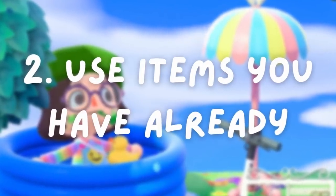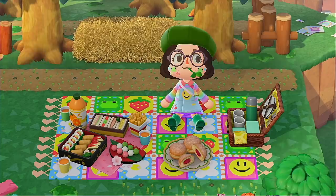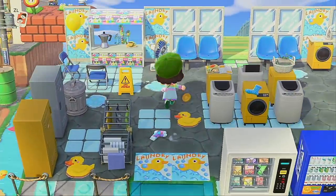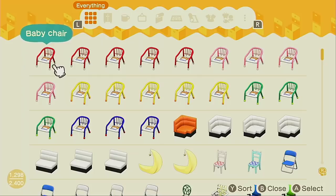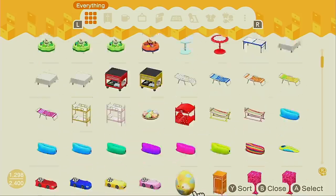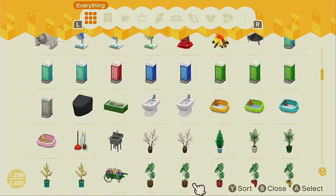Number two: use items that you already have. Number two would be to base something off of items you already have — much like trying to create a meal using only the ingredients already in your pantry. This method is basically using the ingredients to come up with the idea, versus coming up with an idea and then trying to buy ingredients. I'm going to go into my storage right now and literally show you how you can do this. You don't need that many items — two or three is enough to think of something. It can be something super small, not complicated.